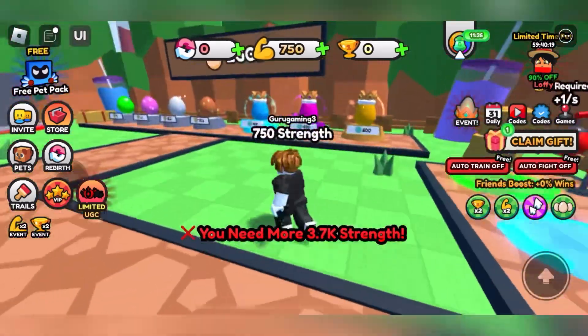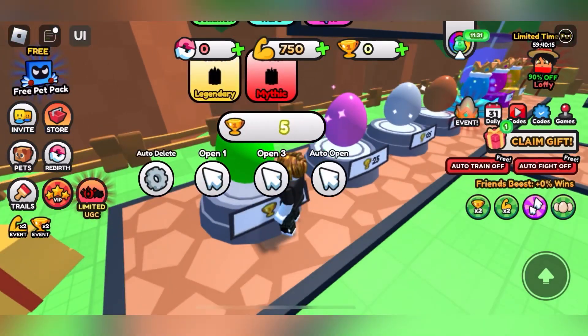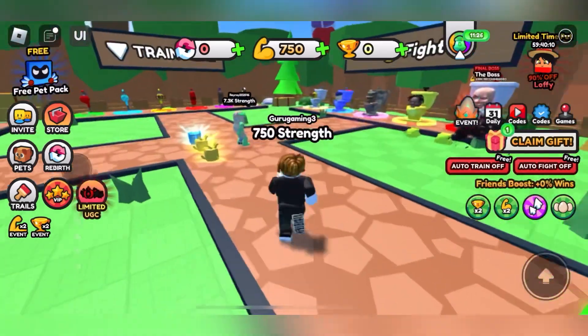For the second tip, you have to come to the eggs section — as I am here at the eggs section. Here you need to have at least five pins to open these eggs.